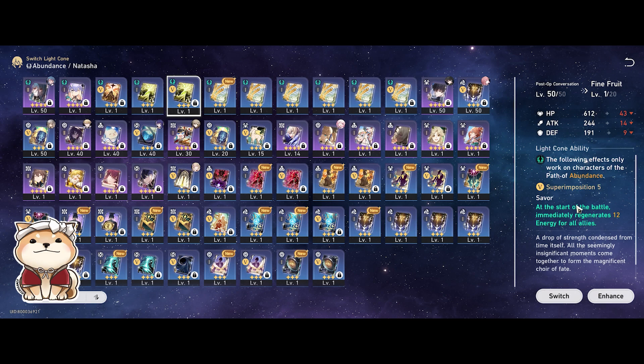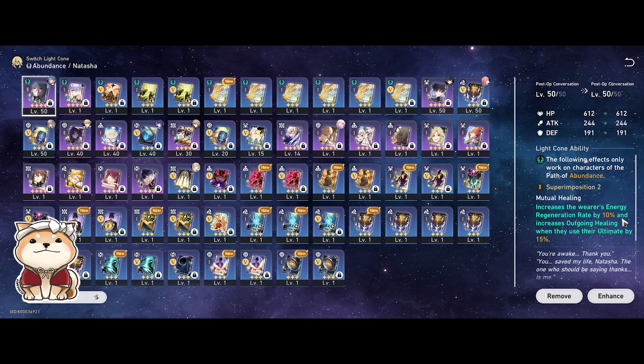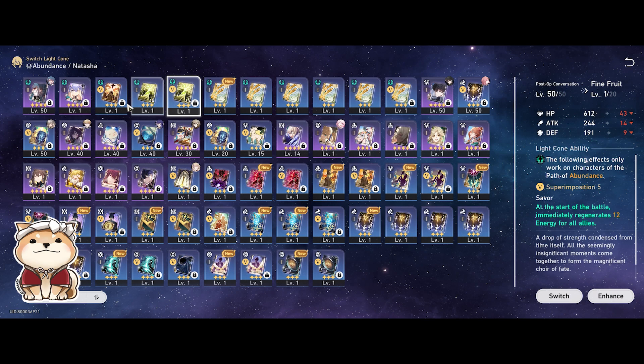One of them is This Fine Fruit. I was using this from the start of the game, and in PVE while you're waiting for a 4-star light cone, this is extremely strong. Every time you start a battle, you regen 12 energy, which lets you breeze through PVE content much quicker. But as you go deeper into the game — simulated universe, Memory of Chaos — you want effects that are more generic without that start-of-battle requirement, which gives a flat increase and is much better in my opinion.